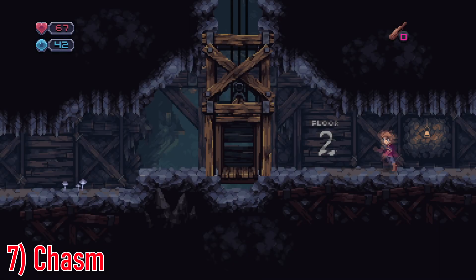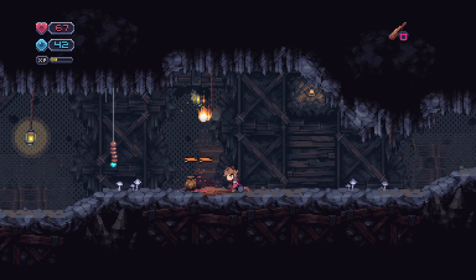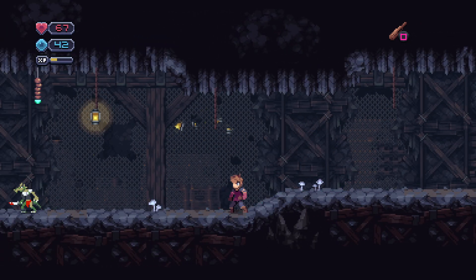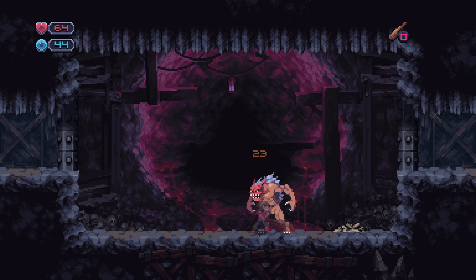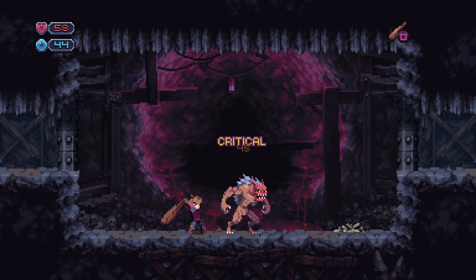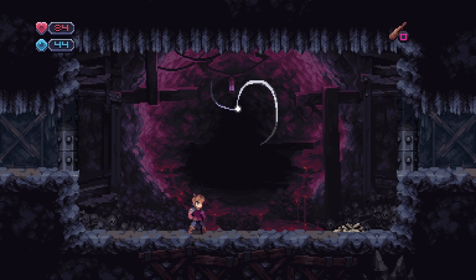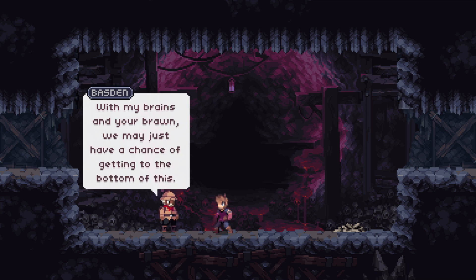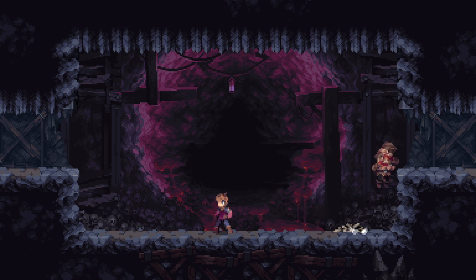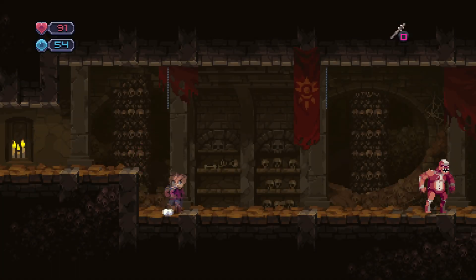Coming in at number seven is Chasm. This is one of the more traditional Metroidvanias on the list, and I love this one an awful lot — it would probably feel closest to a traditional Metroidvania for you guys. The storyline is pretty fun, although it's not anything mind-blowing. You play a knight who has just finished his training and is being sent on his first mission to investigate the disappearance of several miners in a small mining town. The map system works very similar to Castlevania Symphony of the Night, with warp locations that can take you to various parts of the map.